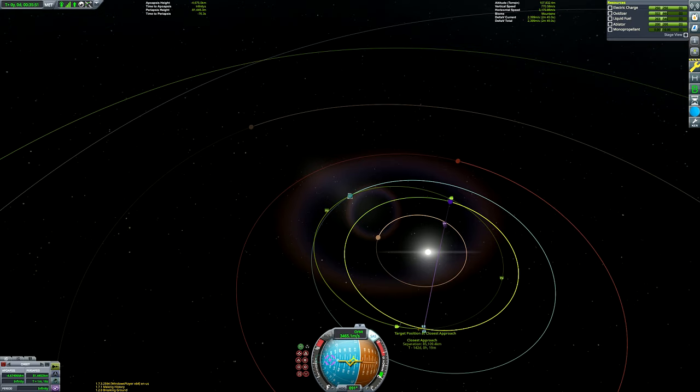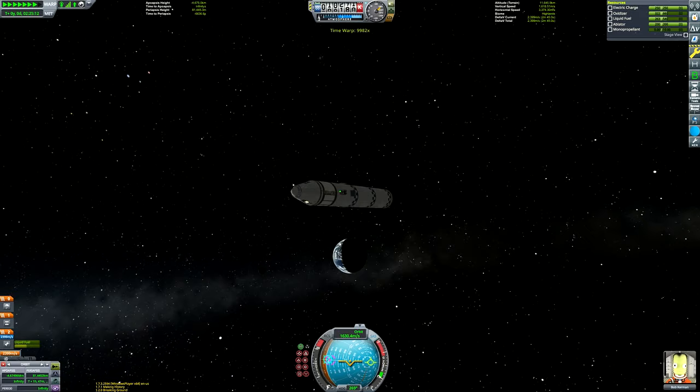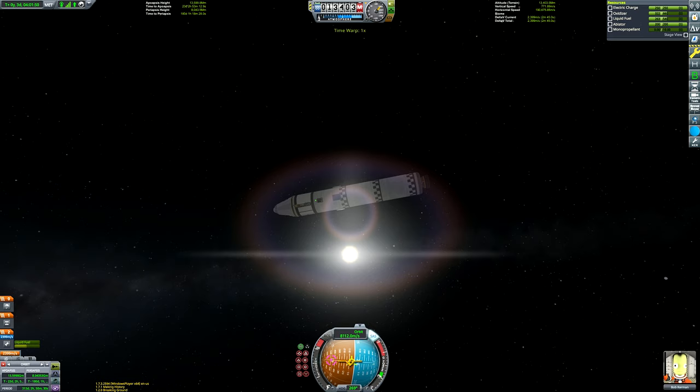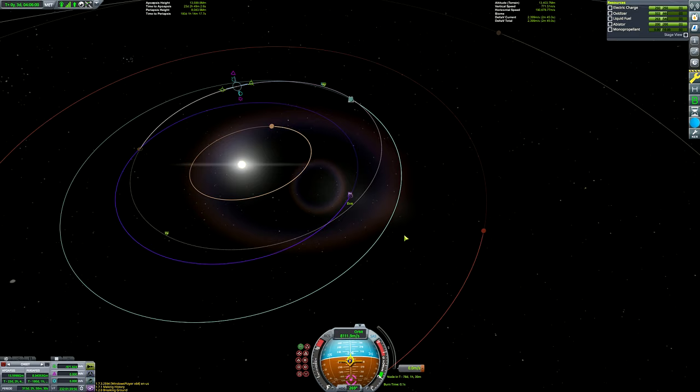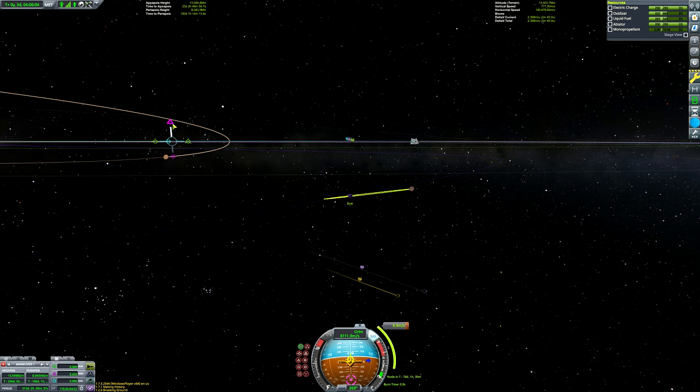Usually when we're getting close to ending our burn, I close the maneuver node maker and carry on with the burn manually, watching those gray orbit indicators align. Especially for a long burn, it's not the most accurate near the end, so by closing it within about 10 seconds to go you can fine-tune it yourself. I didn't aim for any particular encounter precision — just an encounter with Eve's sphere of influence. Then I'll create a maneuver node about halfway along our journey to fine-tune our Eve periapsis.